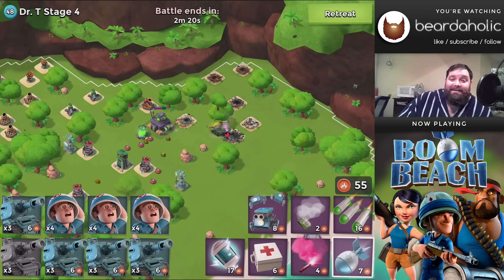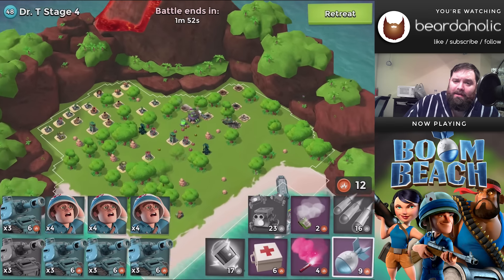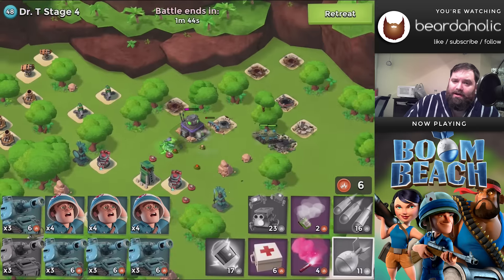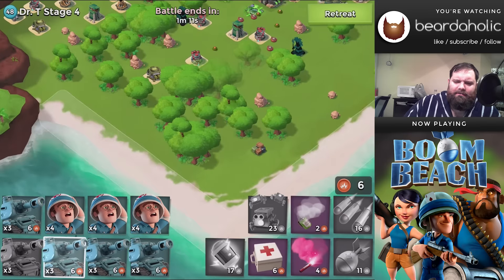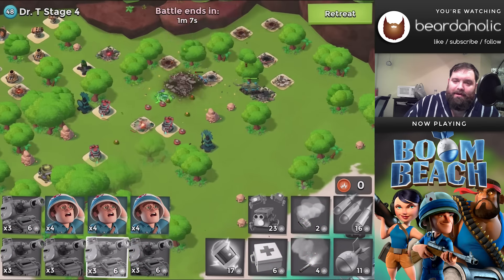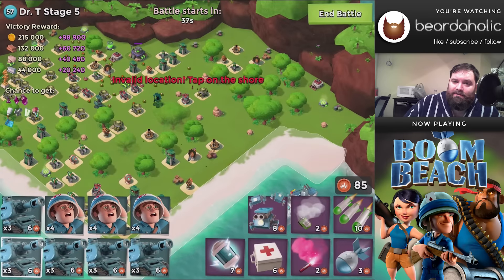Basically flare just south of the tree there, and I think the only thing that can really attack you is maybe a mortar, which you can blow up. Or if you don't necessarily want to blow it up, you could bring a landing craft of zookas, run them up the side, stun the mortar, and let them go. It has a lot of hit points but it'll eventually blow up. Then you can move on to stage five.